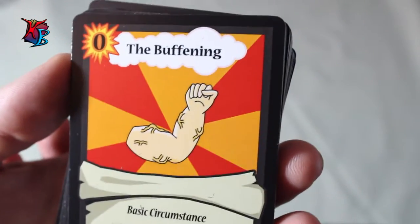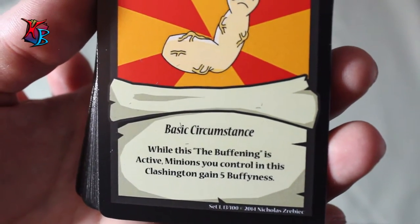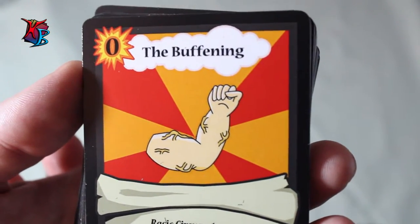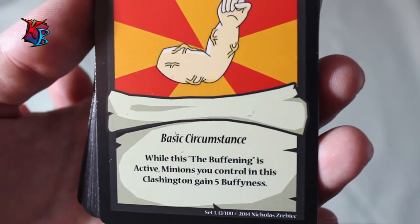The Buffening is a very general, versatile card — zero action cost, basic circumstance. While The Buffening is active, minions you control in this Clashington gain 5 buffiness. As the deck is all about gaining buffiness, this card embodies that perfectly. Not much more to say — it does what it says, and people love it for what it is.